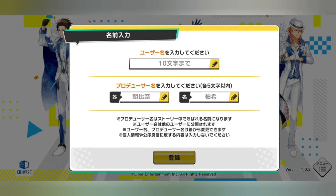You will have to fill in your username and producer name. The top line is for your username, the second line is for your producer name. The surname is on the left, while the right is where you have to fill in your first name. Tap this button when you are done.